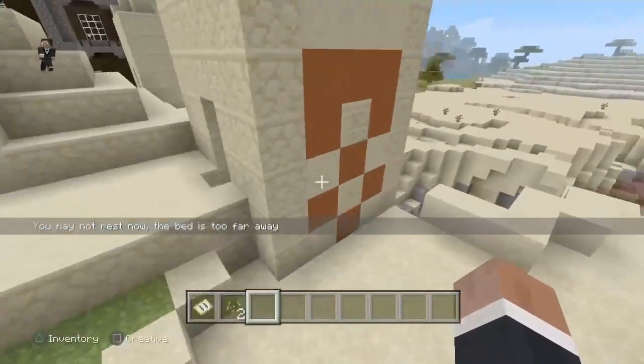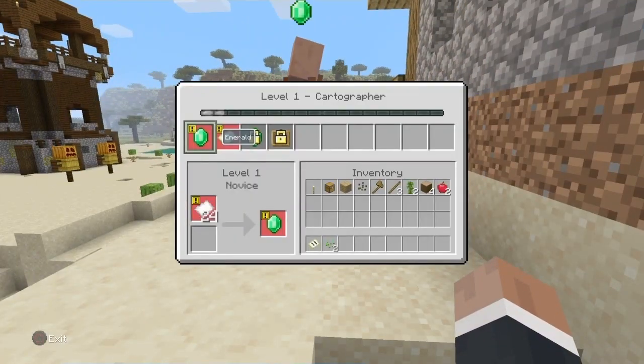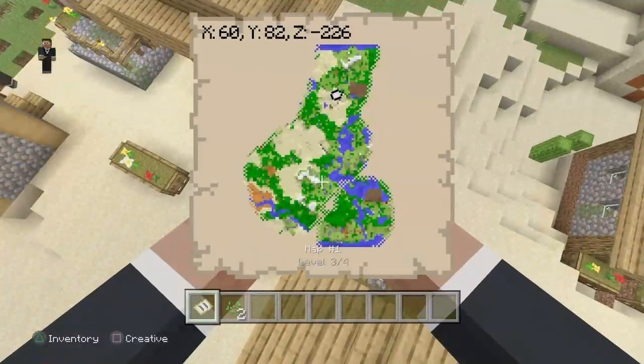Also, look for what the villagers need to trade items. Step 5: Screenshot the coordinates and use the seed for quick and easy travel.